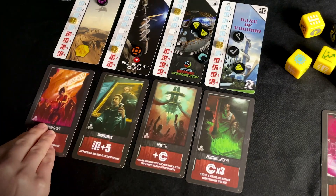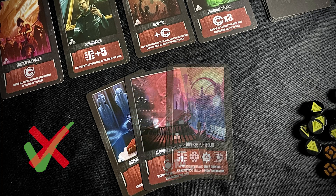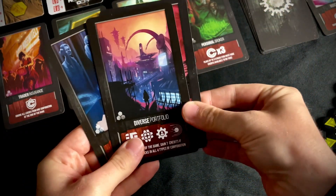Players cannot ever have more than two broker cards in their hand at the end of their turn. If a player ever has more than two broker cards, they may keep and use them until the end of their next turn, or current turn if they are the active player, but must then discard back down to two.